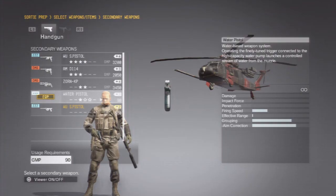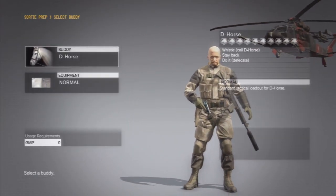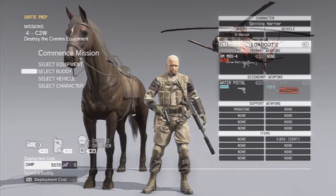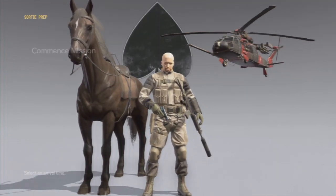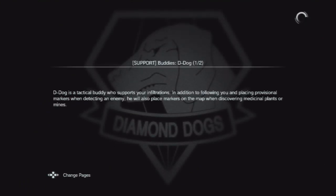That's the only gun we're going to be needing. I'm not really going to need a tranquilizer gun or anything. If something goes wrong, I will use my magazines to distract the enemy soldiers. But without further ado, let's just jump right into the mission.